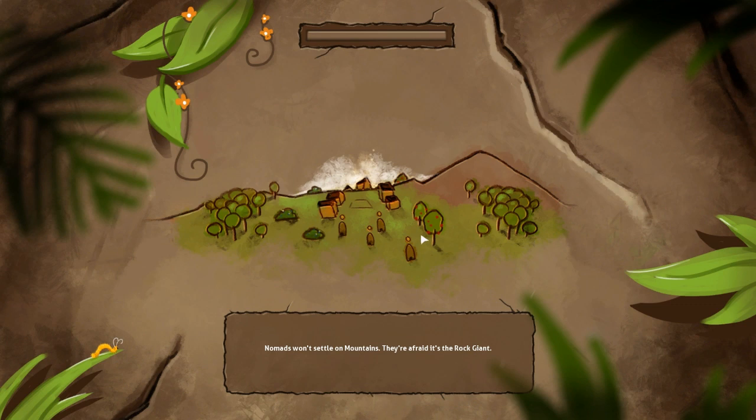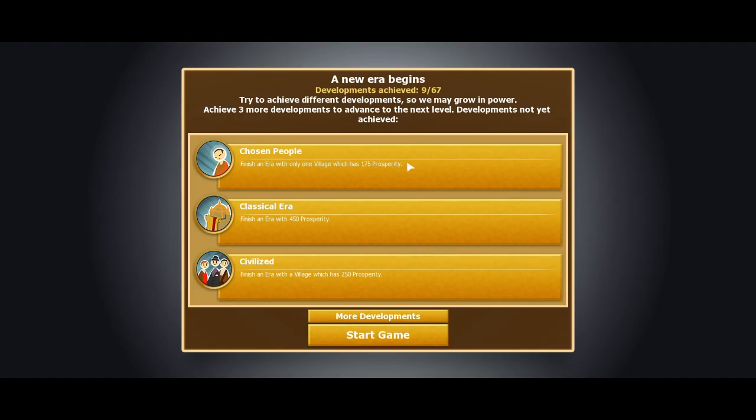This is the little menu screen and we need to unlock certain developments or achievements. Try to achieve different developments so we may grow in power. Achieve three more developments to advance to the next level. Now we can see the developments we could go for. Finish an era with 450 prosperity — that shouldn't be too hard. Finish an era with a village which has 250 prosperity — that seems pretty good. Let's just go start the game.